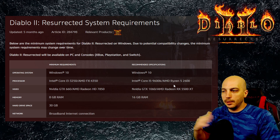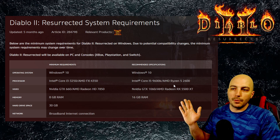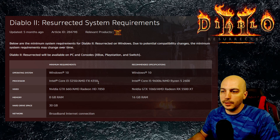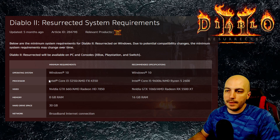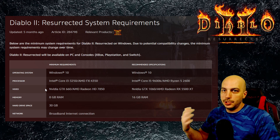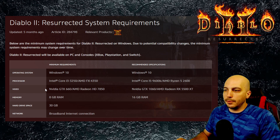The Ryzen 5 2600 is kind of the lower mid of the Ryzen lineup, because they go up to Ryzen 5, Ryzen 7, Ryzen 9, and the crazy Threadripper ones. For the Intel side — I don't necessarily cover Intel as much — but really if you have any modern Intel processor you're probably gonna be fine, and obviously the i3 to i5 they're just stepping it up a little bit. Down here an Nvidia GTX 660 or this AMD Radeon 785 is kind of last gen, even the gen before last gen type graphics card.